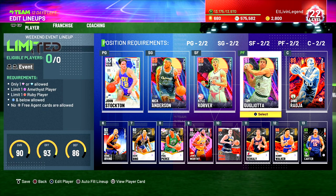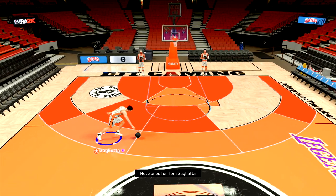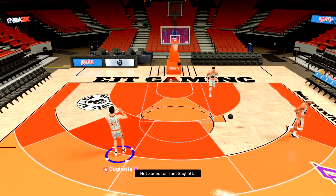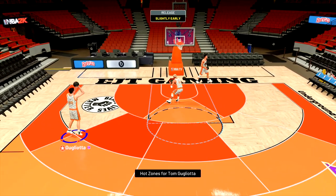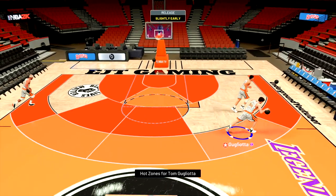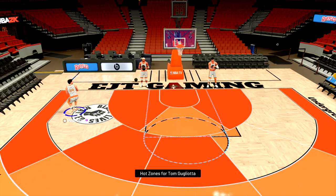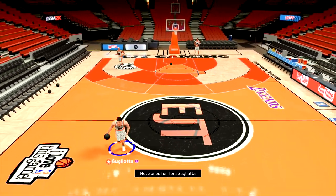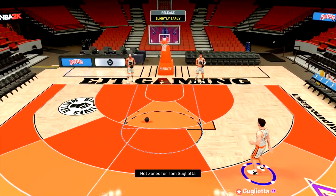We're gonna hop into freestyle real quick, take a look at the jump shots, then hop into gameplay. First up, Tom Gugliotta — he feels pretty fast, especially for an amethyst, pretty smooth with decent ball handle. Nice jump shot, gets it off real quick, hot zones scattered all over. He has the Aaron Gordon jump shot — same as Kenny Walker — as his lower base and release. I like this jump shot. Take a look at that driving dunk — nice animations. Fade away looks good too. He has the basic two behind the back, definitely one of the worst behind the backs in the game.